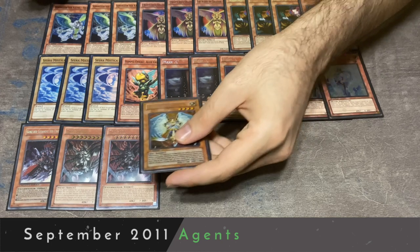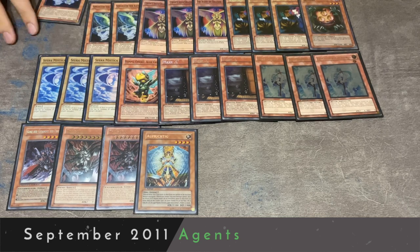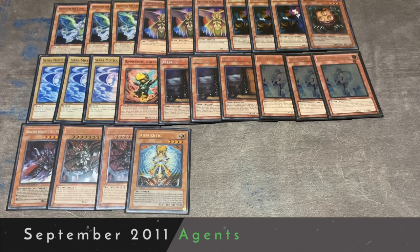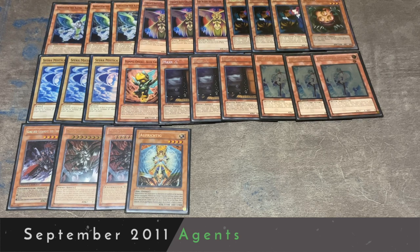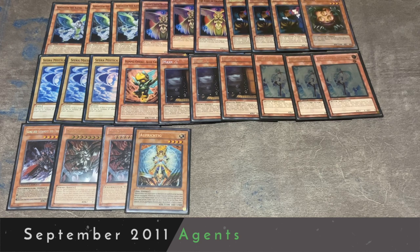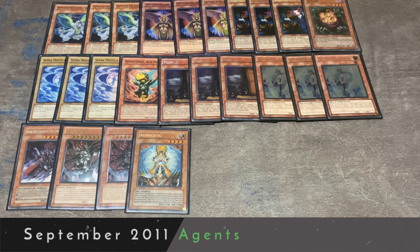The other hand trap unique to this deck is Honest. This deck has a ton of Light Monsters, and it's especially good with Earth. If you can protect Earth and then summon Venus, you have a level 2 tuner and a level 3 non-tuner plus Shine Balls. Honest gives you that hand trap where you summon Earth, your opponent tries to attack into it - maybe they summon Thunder King and try to attack - and you drop Honest. That's fantastic. Now you get rid of Thunder King and can go into Venus on the following turn for a ton of card advantage. Honest also combines really well with Black Luster Soldier, a unique win condition for this deck specifically.